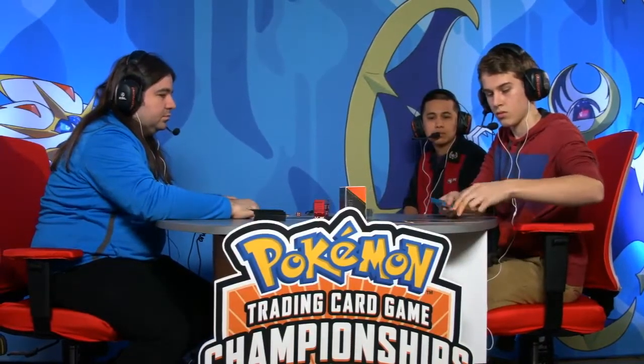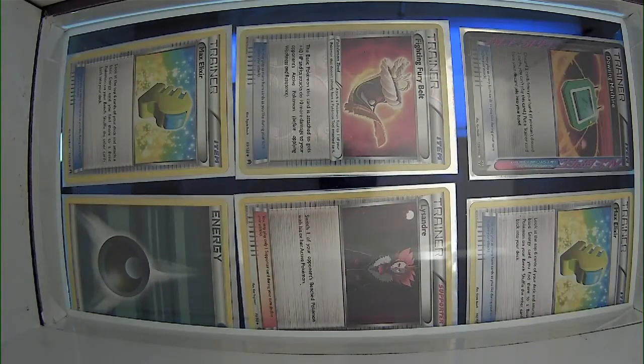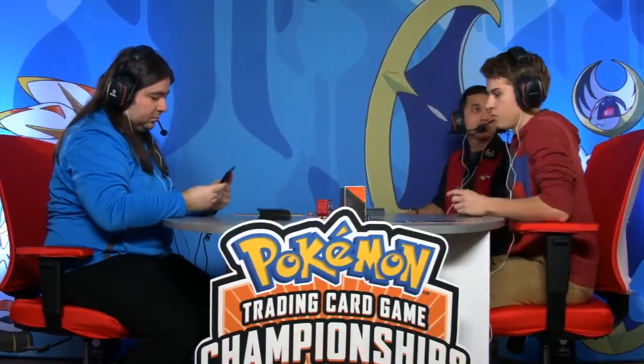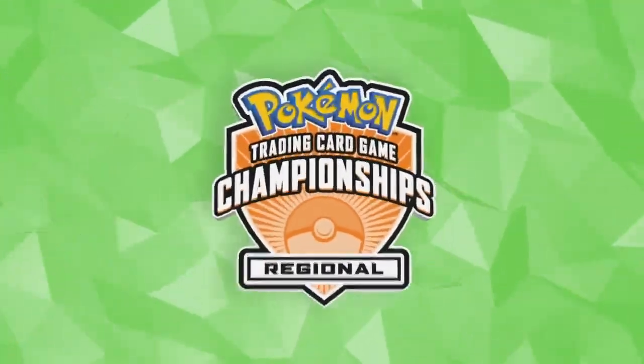The prize cam shows us Jimmy's prize cards — nothing too relevant in there. One Double Colorless Energy. And here we see Nolan's prize cards — we see his ACE SPEC. The Dowsing Machine is in there so that could come up, but for the most part not very impactful prizes on either side.